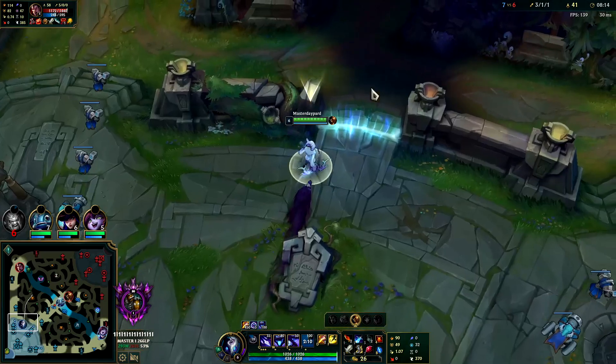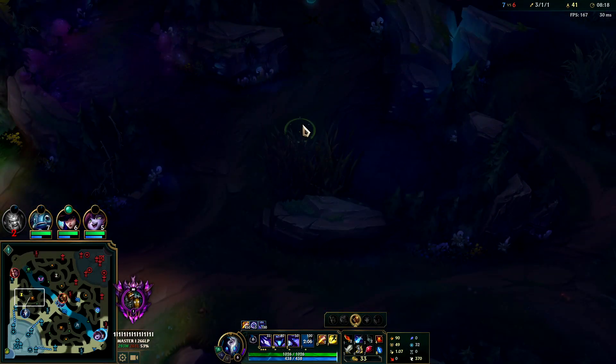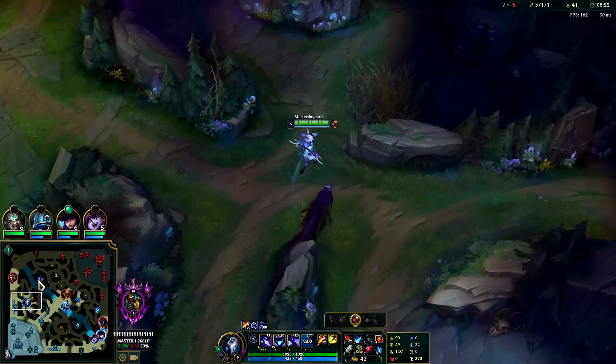Tryndamere is still struggling. Luckily Darius isn't farming the best so I don't know how much that's going to matter. We want to play along the same track - Evelyn's red buff is great, that's 50 seconds or less, we'll try to be there again.